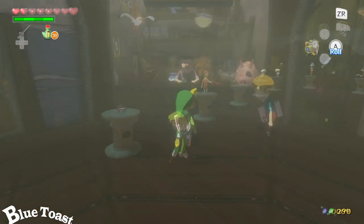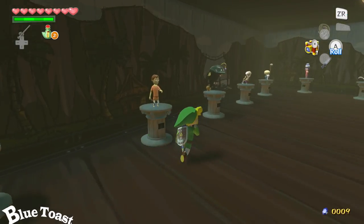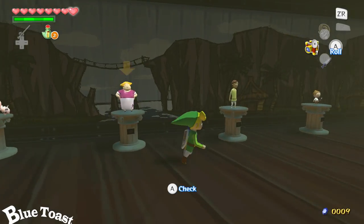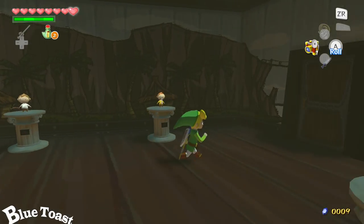Hey guys, this is Jordan from Blue Toast Gaming, and we are at Wind Waker. We're doing the pictogram statues on Outset Island. Here's just a quick view of all the statues that you can get from Outset Island, and let's get started.